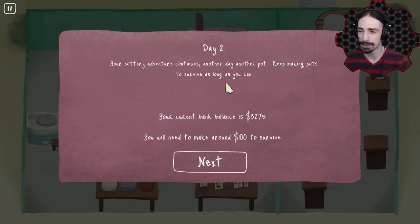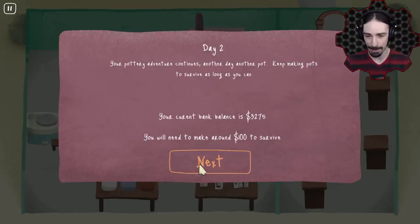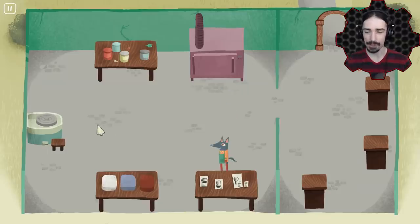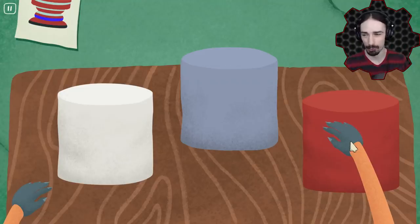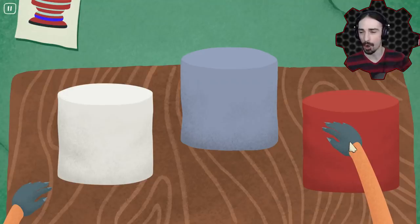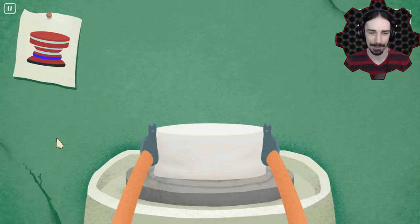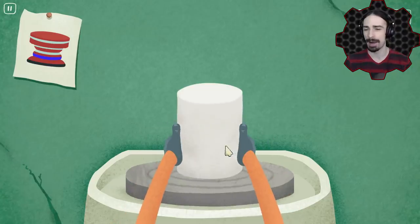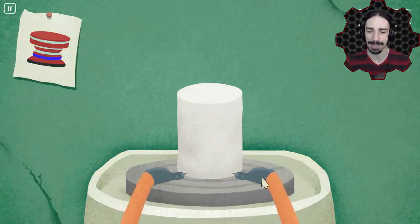Day two. My pottery adventure continues — another day, another pot. My current balance is $3,275. I will need to make another hundred to survive. With how expensive this pottery stuff is, I could mess up everything and still make five times that amount. So I want to do a quick experiment: I want to just make everything wrong and see how much we make. I'm going to under-bake things, I'm going to over-bake things, and I'm just going to ignore the orders completely.